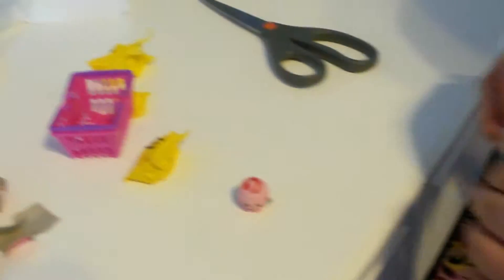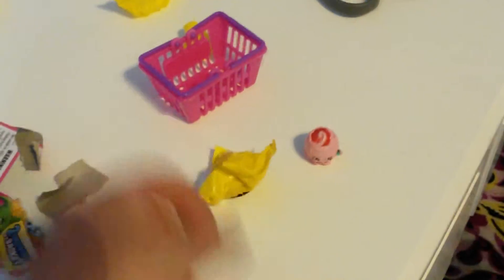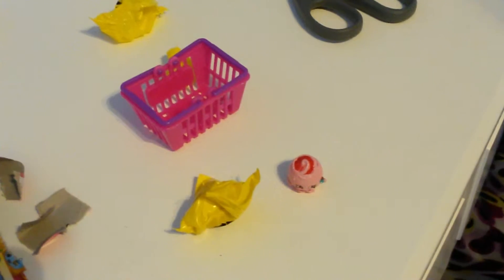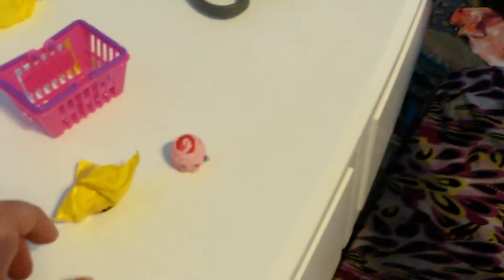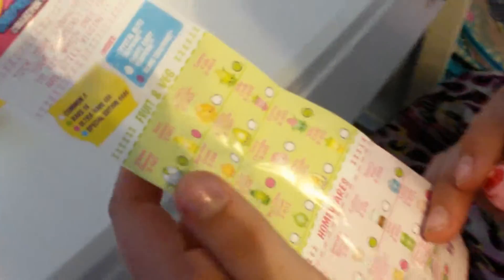Oh my god, it's so cute! I don't know what that one is. They come with this poster in here to see what they are. Let me pause it real quick. Okay, so it's right here and it is Dippy Avocado — it's in the fruit and veggies category.